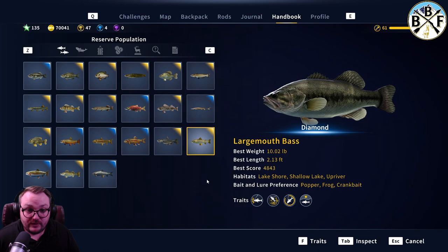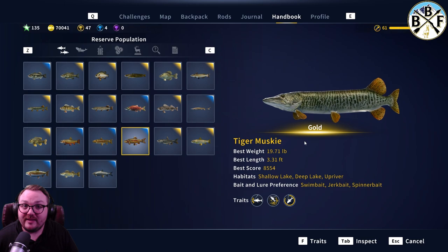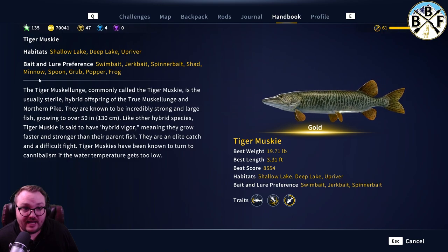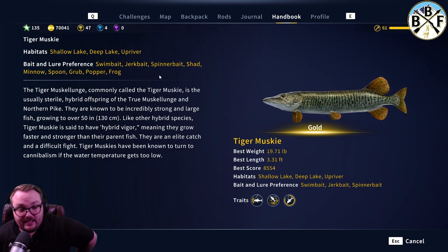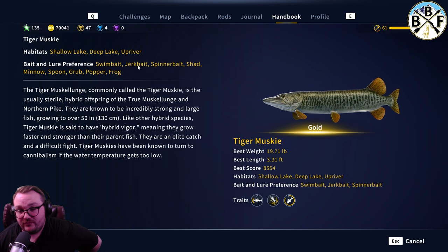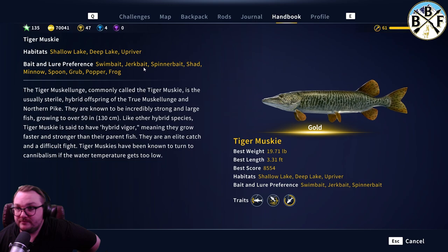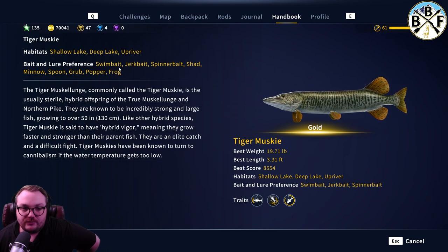As far as bait and lure preference — they're like a pike, anything that moves seems like they'll go after. Swim bait, jerk bait, and spinner bait are their top choices. Shad, minnow, spoon, grub, popper, and frog also work. How I fish for them is I take a small size lure and hook, like a size five, throw it out and see what the bronzes will bite on — because whatever the bronzes bite on, the golds and diamonds will usually be biting on too.